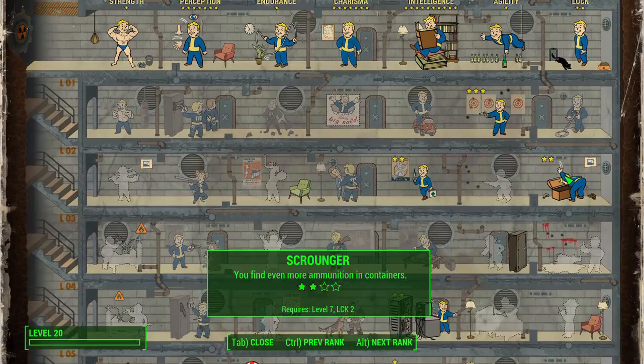Finally, Scrounger. This is my final recommendation. I don't think it's required for this build because of the weapons we're going for — you'll likely find enough ammo in containers. However, if you're not one to check every container and you want to make sure you have enough fusion cells, gamma rounds, or whatever you're using, you might want to take Scrounger.